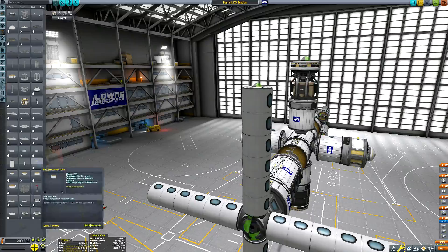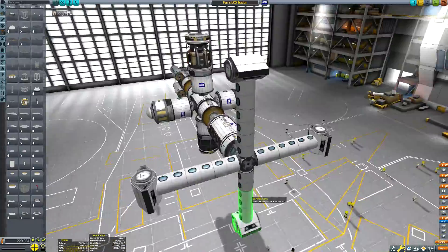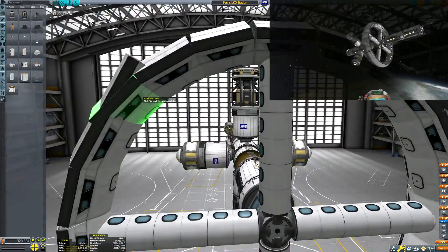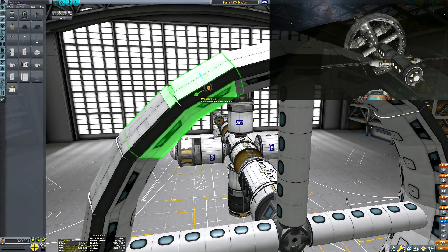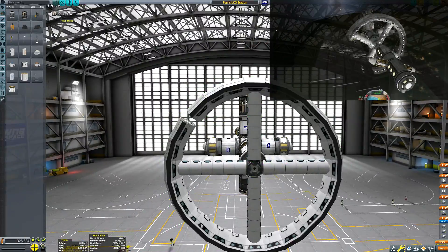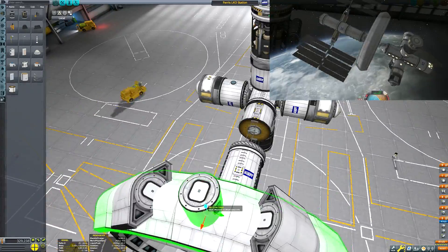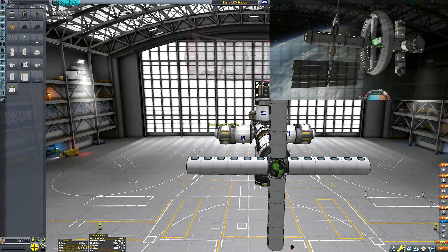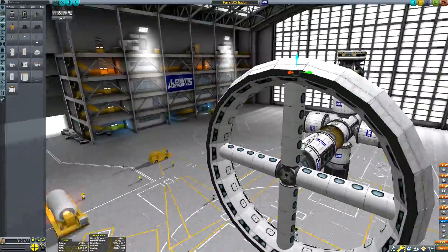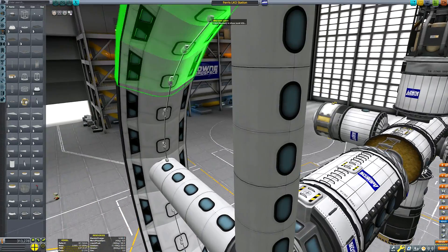Now here you can see me constructing the first rotating ring for this space station. My initial design for this station only consisted of one rotating ring, much like the one I built back in 2018. However, the issue is that the ring is going to be physically attached to the station via an electric rotor, which means at least in space, when we fire up the rotor, there will not only be a rotational force exerted onto the ring itself but an inverse rotating force will be exerted onto the rest of the station too. Basically what this means is that when we rotate the ring one way, the station will want to rotate the other way — and we don't want it to rotate at all.